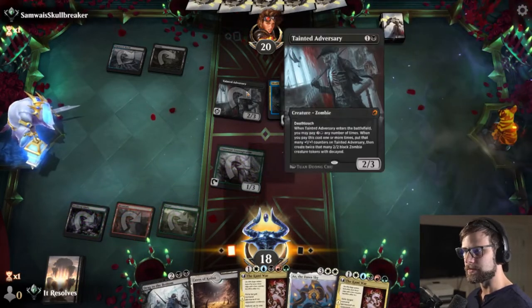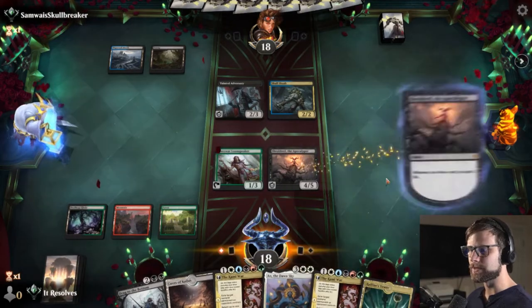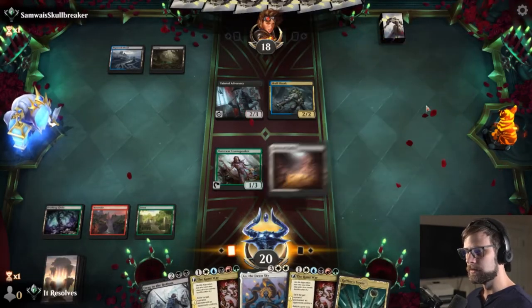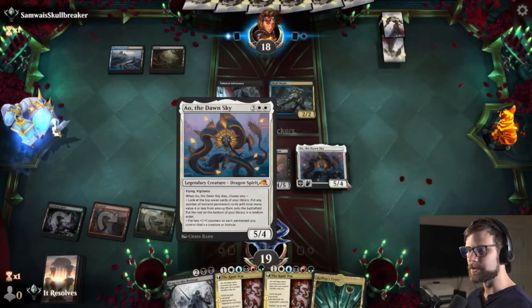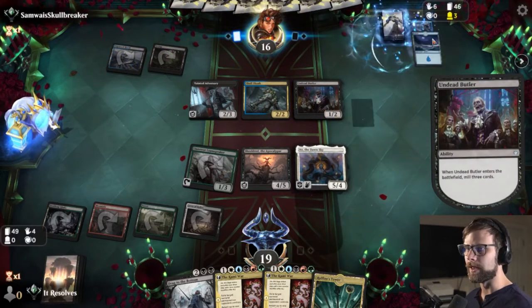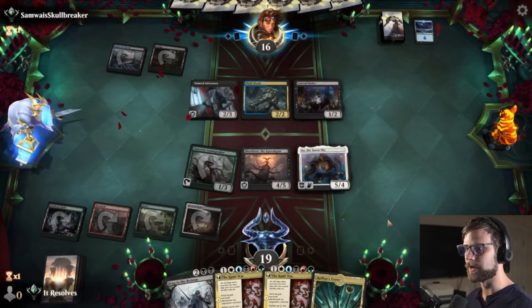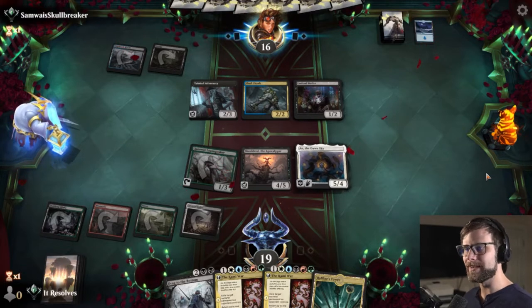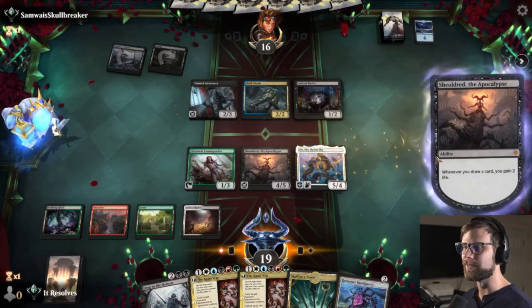I think we do this and just toss out that Sheoldred. We know they don't have a counter up at that point. This is also just a nice little wall — they can start attacking with that Tainted Adversary but we actually draw and gain some life now, so it's really not the end of the world. Let's just continue the out-power maneuver and hope they can't counter. This can attack in the air around the deathtouch, so Sheoldred just sits here. AO is the one that's going to start attacking in. The Kami War is not necessarily at its best against a go-wide deck, which does mean it's probably not the best card for the meta.